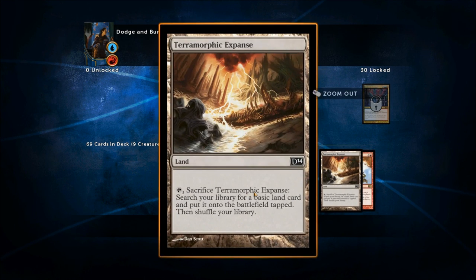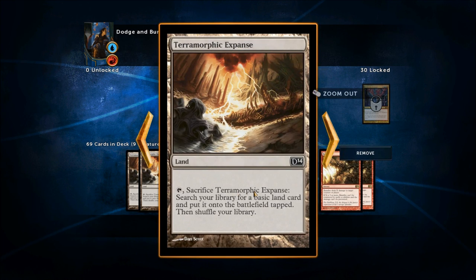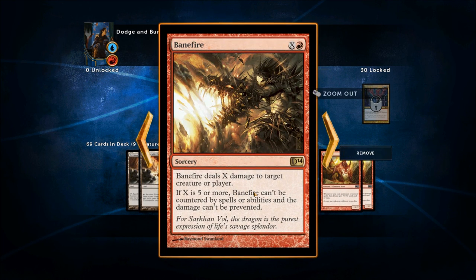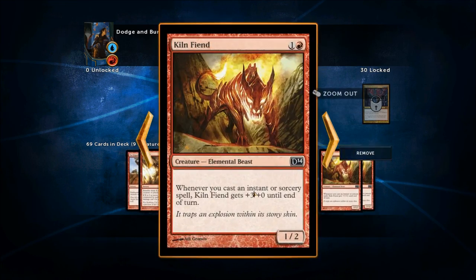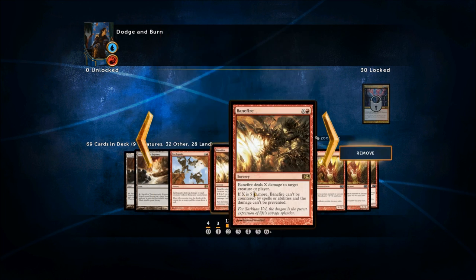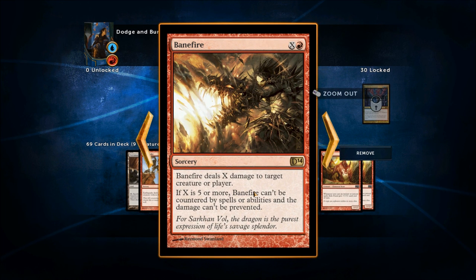This first deck, the blue and red deck titled Dodge and Burn, is pretty much what you expect it to be — a burn deck. We've got lots of direct as well as mass damage available. We've got things like Earthquake for mass damage, Banefire for direct damage. It's also very interesting because if you pay five or more for the X, it can't be countered by spells or abilities. So it's really good against any blue decks with counter in them.